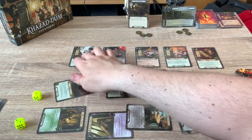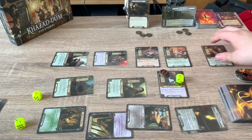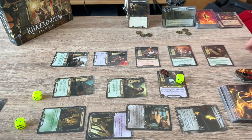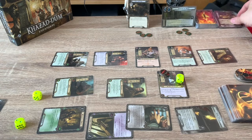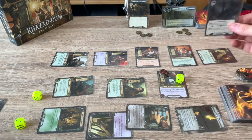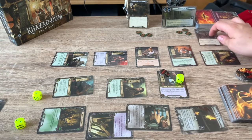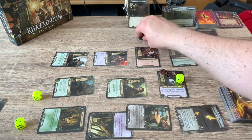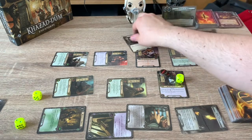Questing again — eight, nine, ten willpower total. Encounter cards: Doom 2 and Surge again — that card is really annoying, raising threat. Surge flips Stairs of Nathazgul, a simple location with two threat. Ten minus six staging threat — that's enough progress. The active location is explored and cleared. The quest stage flips over to 2B — Goblin Patrol.